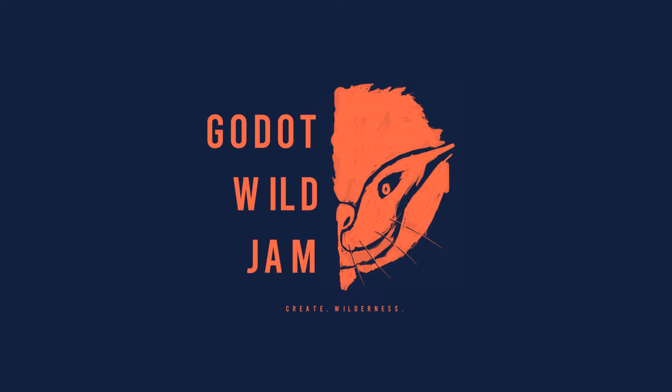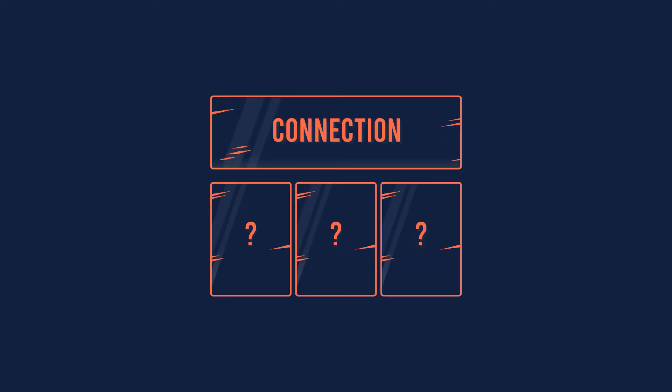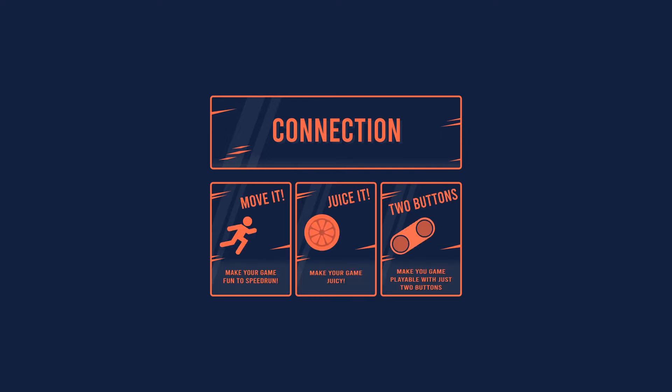This particular game jam is called the Go.Wild game jam. You get a theme and three optional wild cards. The theme was connection, and the wild cards were: speedrun, juice it, and two buttons — meaning make it fun to speedrun, add lots of explosions, and make it playable with two buttons.